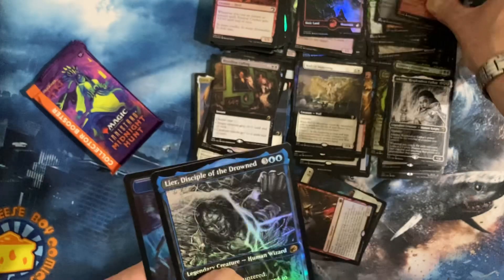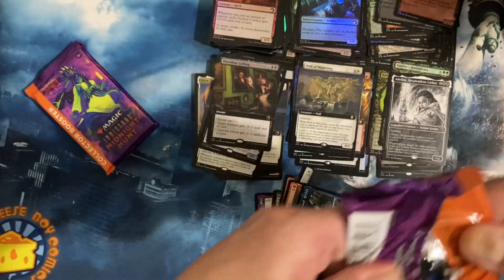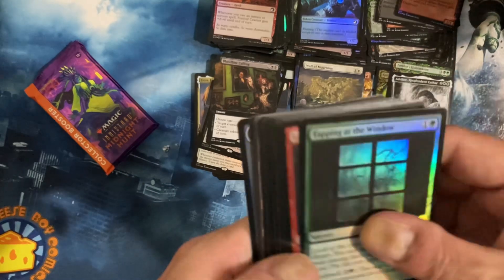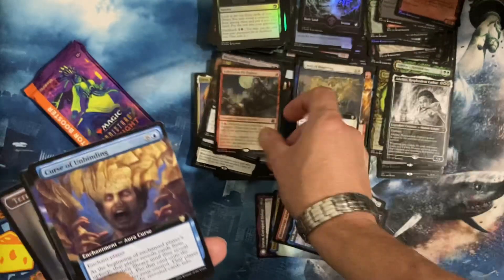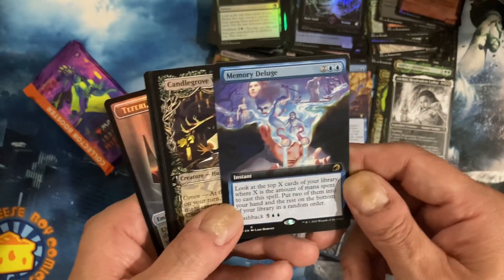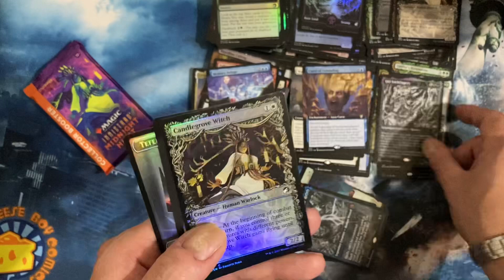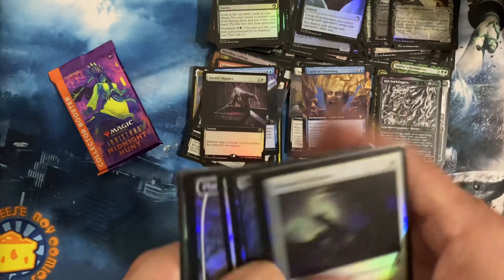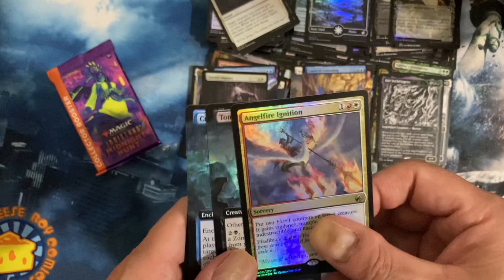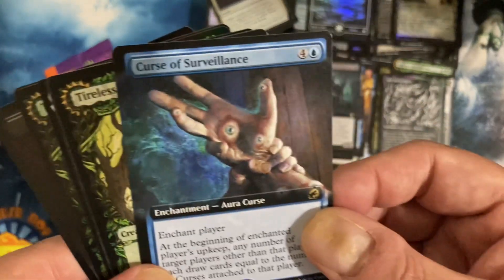Adderline. Lear. Disciple Drowned. Man, I must not have opened very much Midnight Hunt at all — nothing looks familiar. Of Valkenrath Pit Fighter. Curse of Unbinding. Memory Deluge. Old Stick Fingers. Faithful Absence. Angel Fire Ignition. Tomb of Tyrant. Curse of Surveillance.